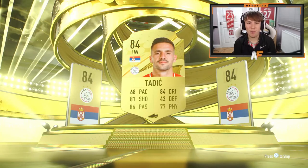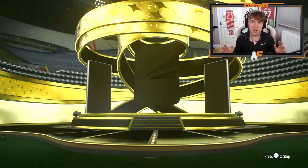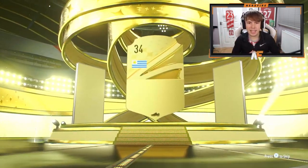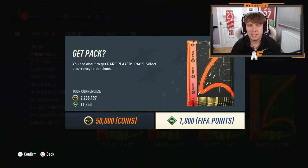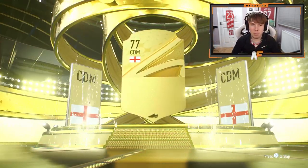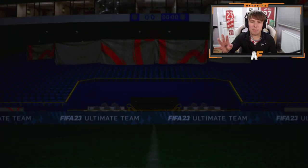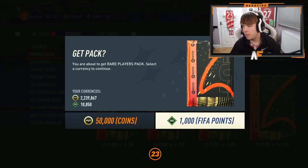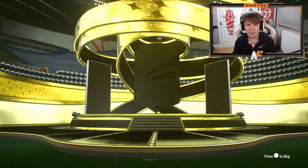50k pack number two - Tadich, 80-rated, not great. 50k number three - Uruguay center back, it's Ruho. 50k packs might be one of the worst packs to open - I don't know why I still open them. Pack five - Declan Rice again! Literally haven't packed him much this FIFA and now we've packed him twice.